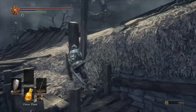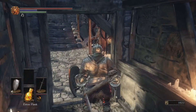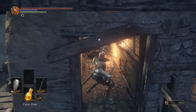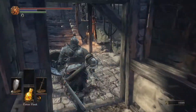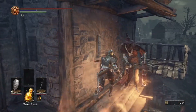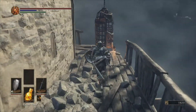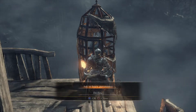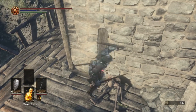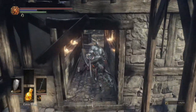We grab the bonfire, take a rest to get our two flasks back, come out here, take a right, curl around this post, and up here are some baddies. This is where a thrusting weapon is quite nice. We're going to talk to this guy — he is a pyromancer. Go through his dialogue and he'll go back to the shrine to help you out. We're going to be getting a pyromancy or two from him because they're kind of fun.